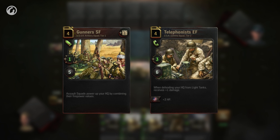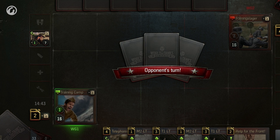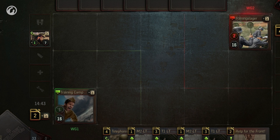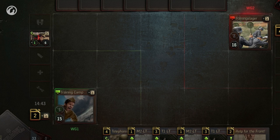Squad cards are the infantry you call to help your HQ. They can be assault and defensive. Assault squads increase the HQ's firepower, and defensive squads partially absorb damage when your HQ is attacked.